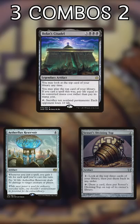The most important piece to this combo is Bolas's Citadel. If you kill Top, they still get to chain other spells from their deck, and if you kill Reservoir, they still get to pay one life to draw a card. So take out that Citadel!